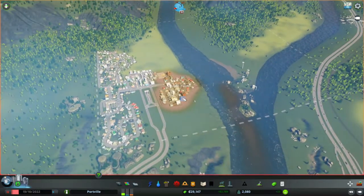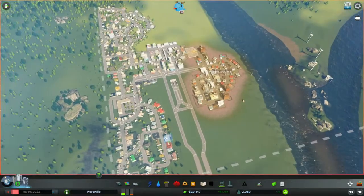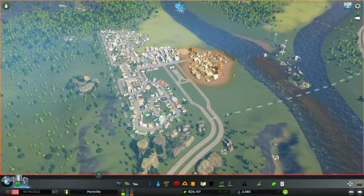Hello everybody and welcome back to Portville. This is episode 3, and today we're going to work on the park that we said we'd do in the last episode. We still need a name. If you enjoy the video, don't forget to like it.